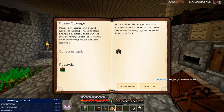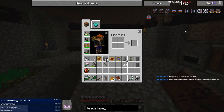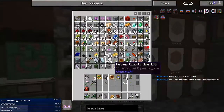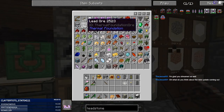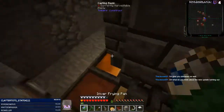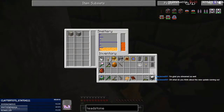Power storage — let's do an energy cell. I need electrum for this. Let's see, I have some gold, okay cool — gold, silver. That's one of the reasons I don't really do server play much anymore — something always happens.